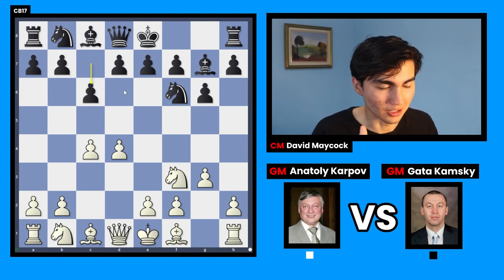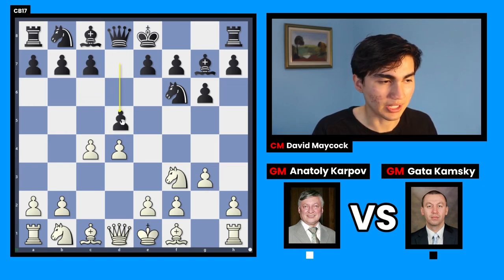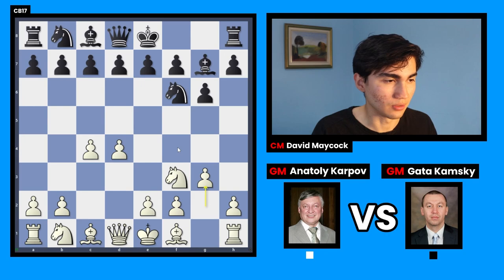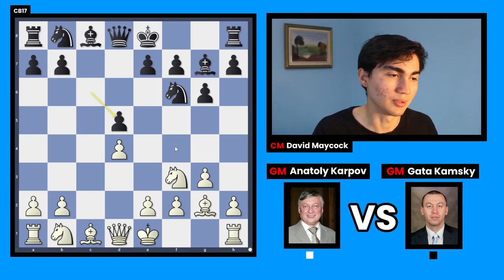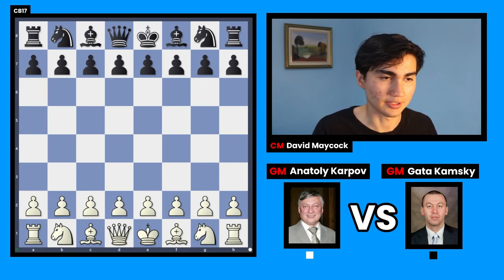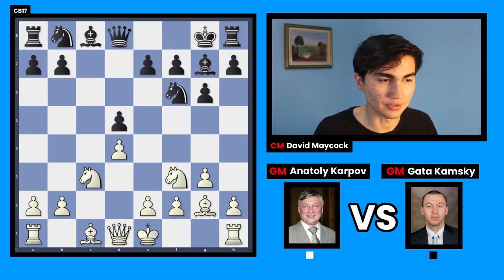As a little note, some beginners struggle to understand c6 moves, but the reality is that black wants to play d5 and doesn't want to take back with a knight or a big piece because then you would start losing tempos. So c6 prepares d5 — very simple. After c6, d5 you get a symmetrical structure, and Karpov is arguing that with a symmetrical structure it's slightly better to be the one moving first.